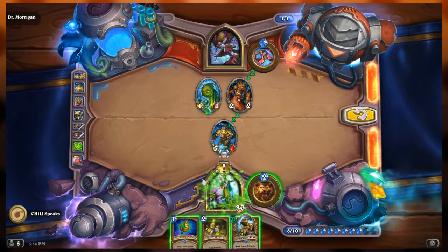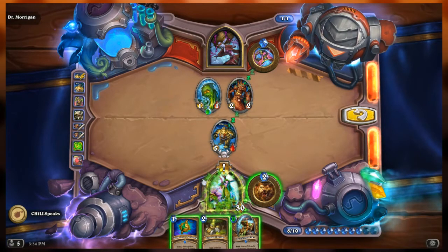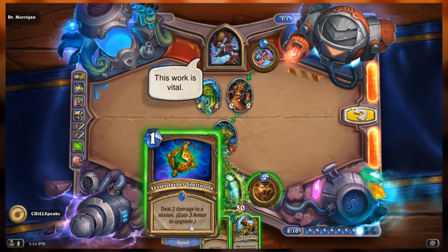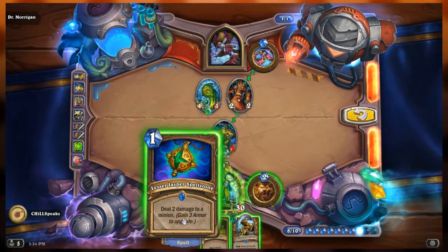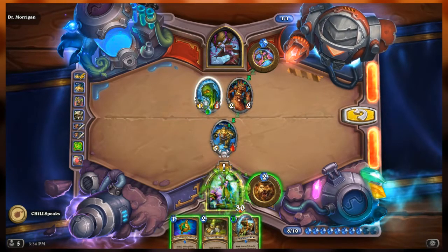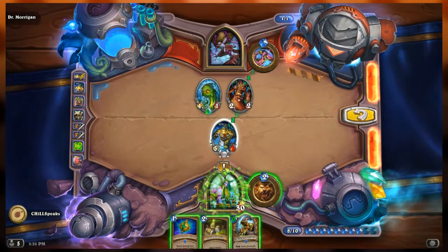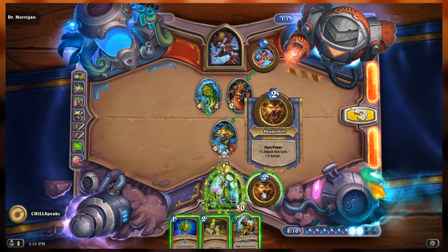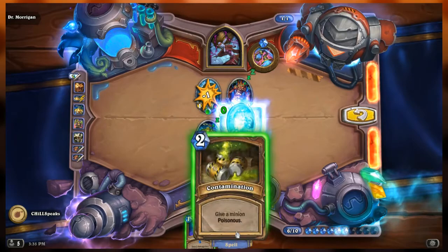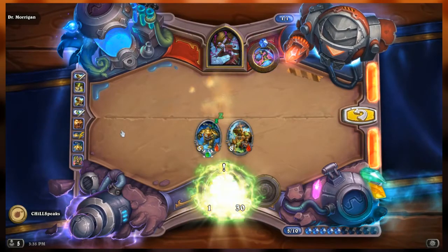I don't know how to kill the Abomination. Two damage to a minion... if I attack this, the rush is there, and then we deal Jasper Spellstone to this — that wipes out my side and his side. Actually, I got it now — give this Poisonous, attack here, and roll with it.